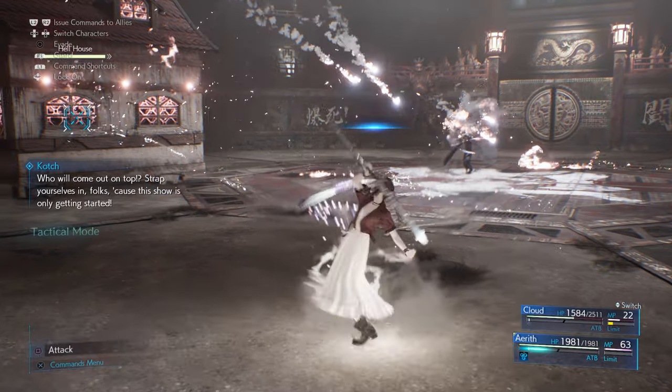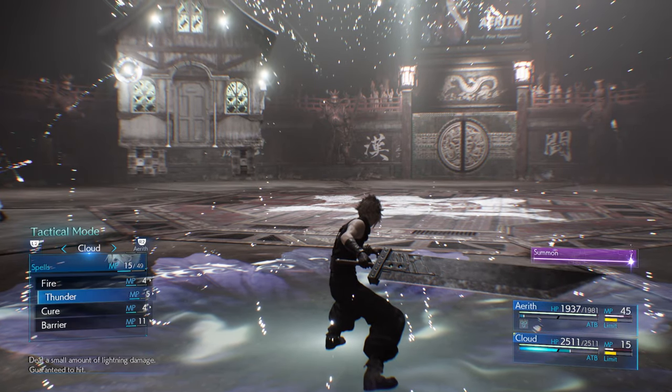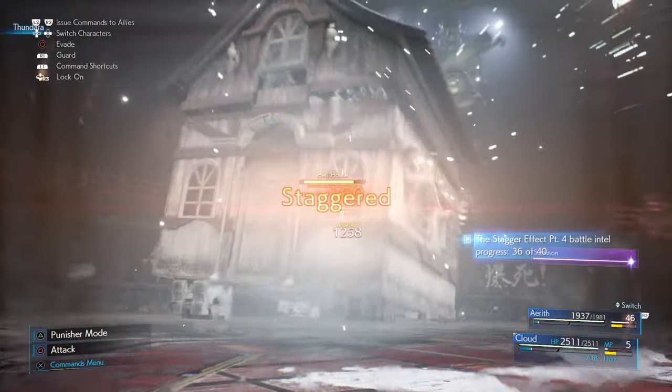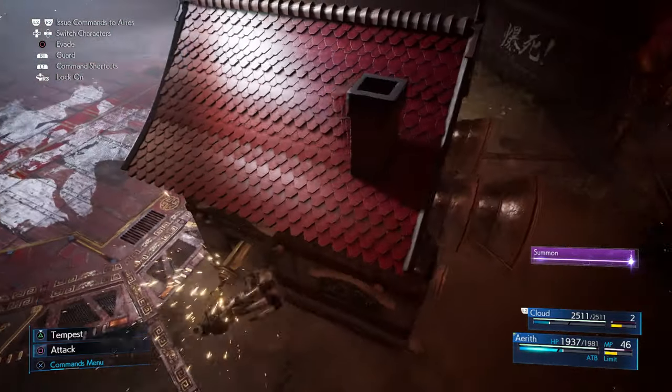You're going to really need to work at this to get through this Hell House fight. If you cast the Arcane Ward on yourself as Aerith, or intercede with Cloud, you'll allow yourself to double cast. You're going to get that stagger up much faster.